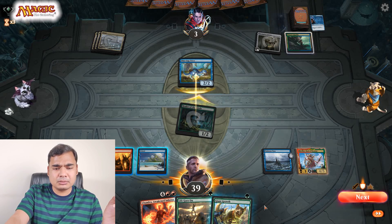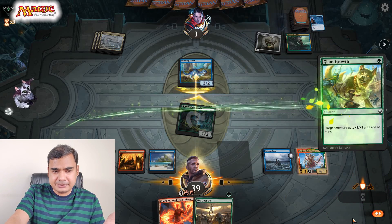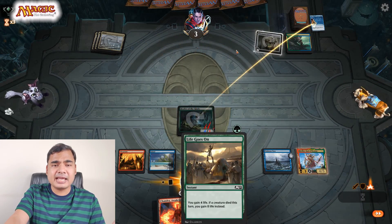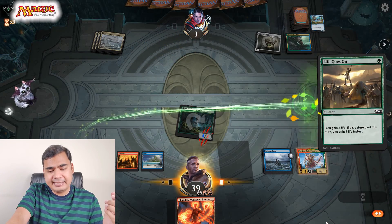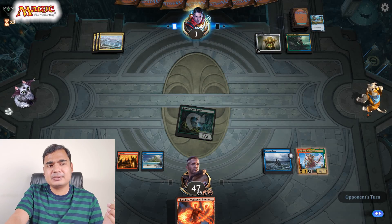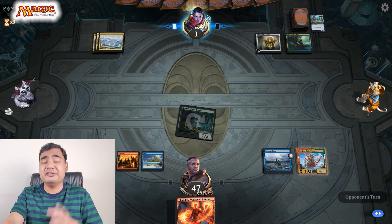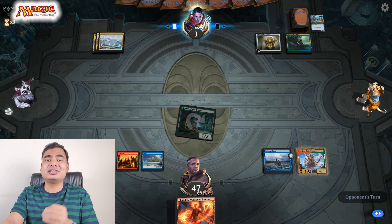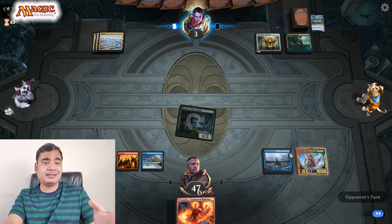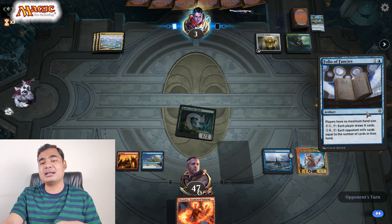I'll use Giant Growth on this. If he blocks — yes — I'll use Giant Growth and Thieving Otter will die. And since a creature has died, I'll use Life Goes On and gain 8 lives. This game is pretty one-sided, but that doesn't mean I've won already — I have lost games where I was at 20 life and the opponent at 1, and they still came back.